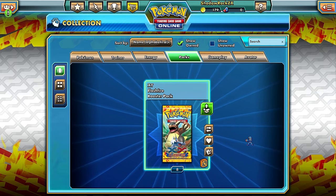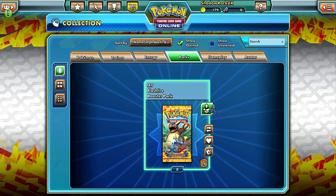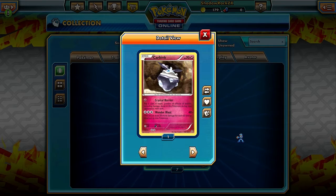On to the next pack, hoping for some more good cards. This is a card I haven't gotten in real life yet - Carbink: Crystal Barrier for one energy prevents all effects of attacks including damage during your next turn. Wonder Blast does 20 more damage for each fairy energy attached to it. With three fairy energy attached that's 120 damage right there. Seems useful for fairy decks, though it's more of a glass cannon with only 70 HP.